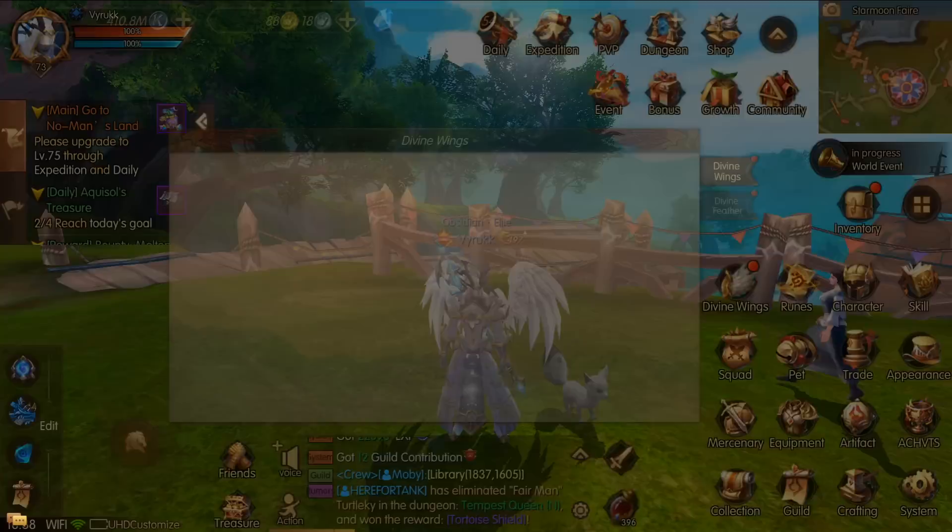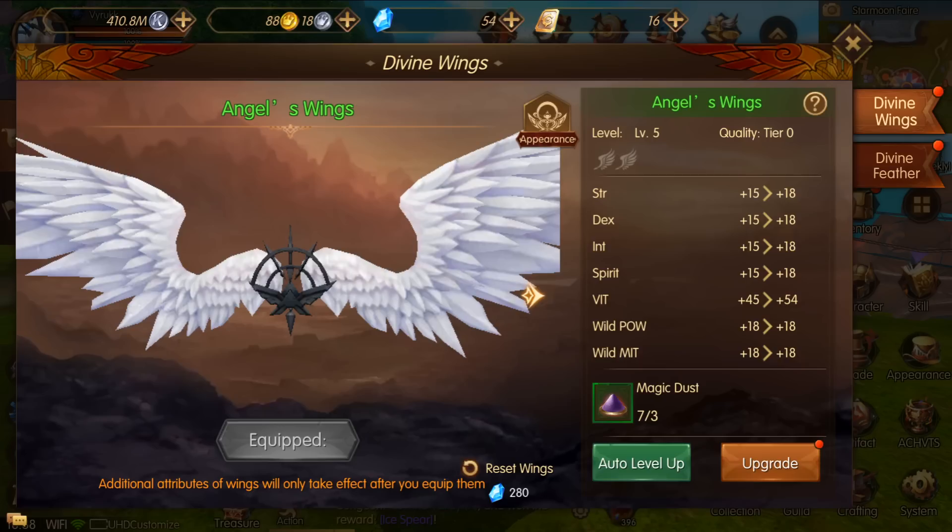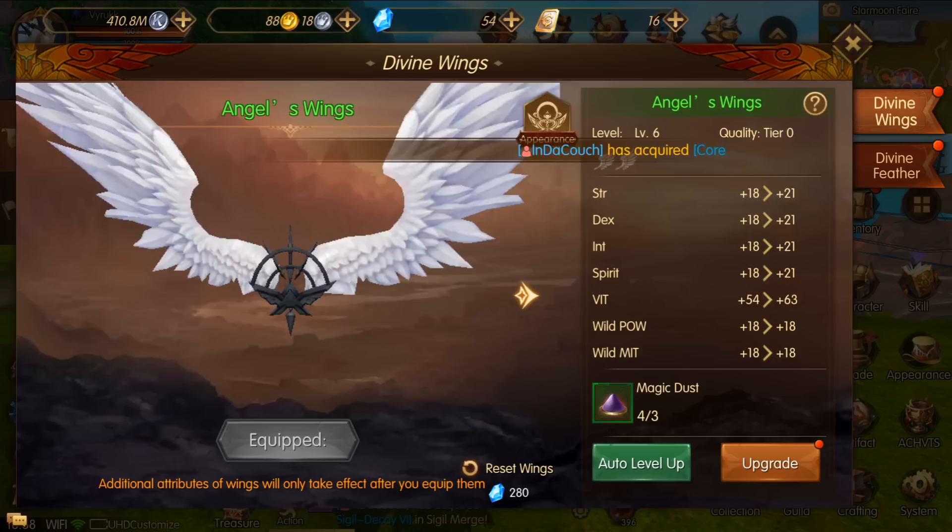To access the divine wings, click the four squares on the right hand side of your screen and click on divine wings. The way it works is you're given the divine wings and an item called magic dust, which you can get from doing adventure modes or from consignment. You can then use those to level up your wings.